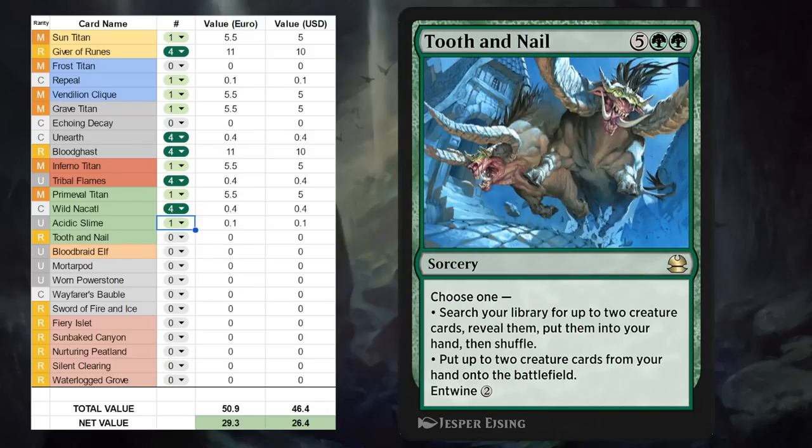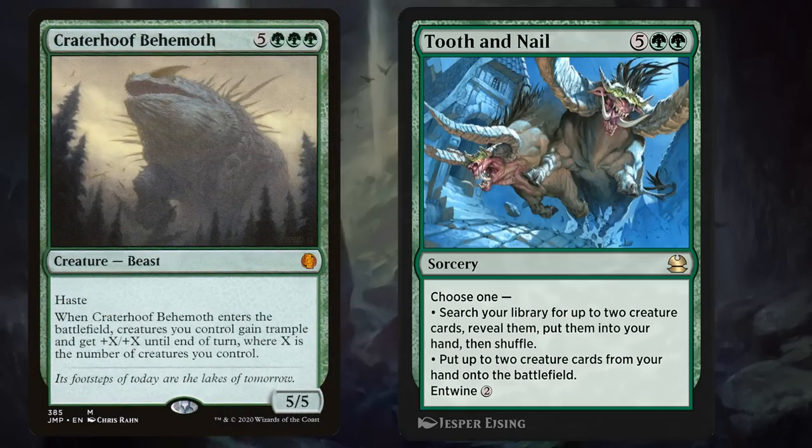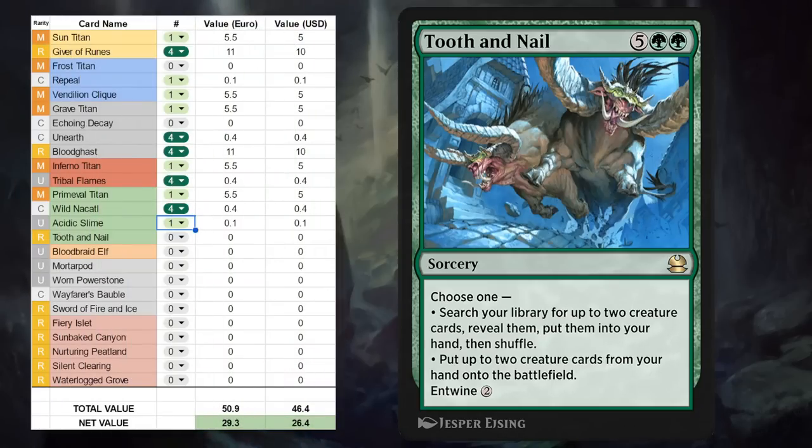Next up we've got Tooth and Nail — seven-mana rare Sorcery, can also be Entwined for two mana, so nine mana total if we want to choose both modes. Otherwise we can search our library for up to two creature cards and put them into our hand, or put two creature cards from our hand onto the battlefield. Usually the goal is to Entwine Tooth and Nail, search up two creatures and put them straight onto the battlefield — it can be a deadly combo if we search up, say, a Hornet Queen alongside a Craterhoof Behemoth, which can often just win the game on the spot. Tooth and Nail is another staple for any green Historic Brawl deck, but unlikely to see play in Historic by itself since it's still very expensive to entwine, and there's probably other win conditions that are a little faster. So just a one-off for me.